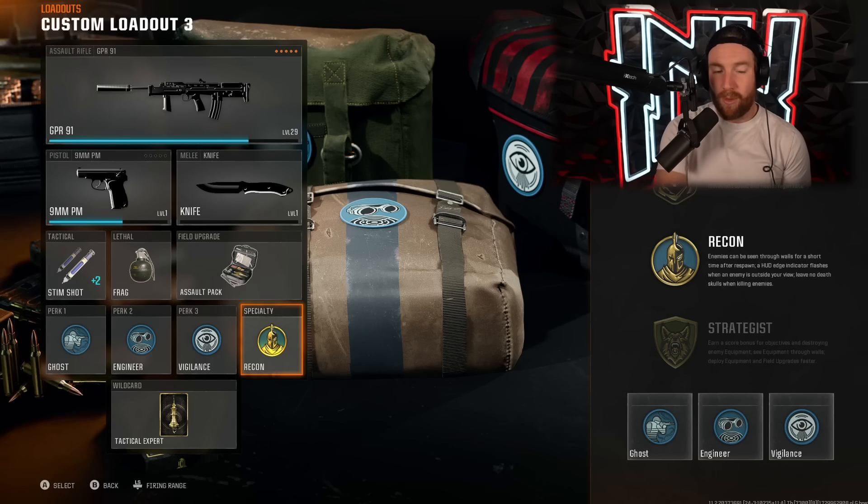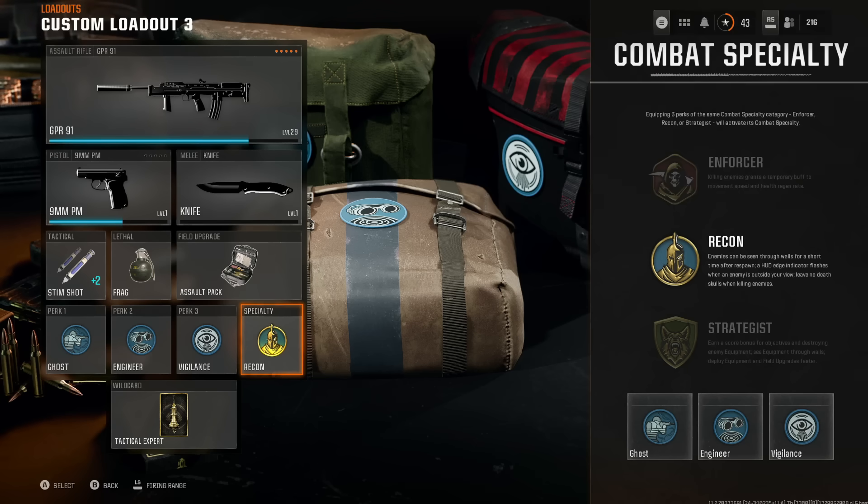Here is what you need to know. The combat specialist perk system — I really highly recommend using this especially starting out. The perks you get for using three of one color are very powerful. All red makes it so that when you get a kill, you immediately heal and move faster. Blue allows you to see through walls and know when enemies are looking at you. Green helps you get score streaks better. You are at a disadvantage for not using them. As a new player, the type of perks that will do best for you are the ones that give you more information, so recon is probably best for new players. Red perks that make your soldier better are generally for more advanced players.